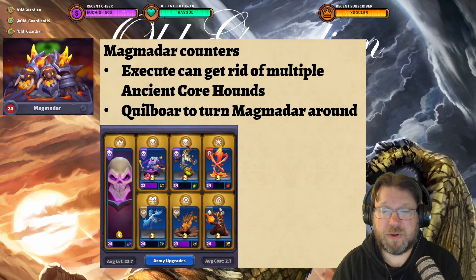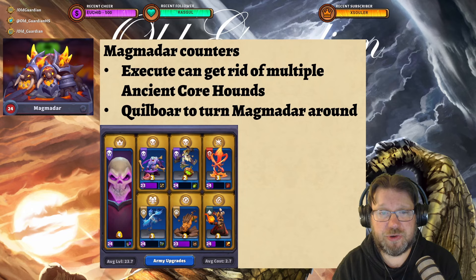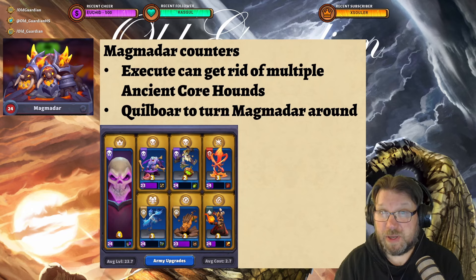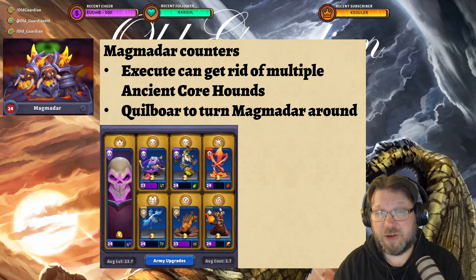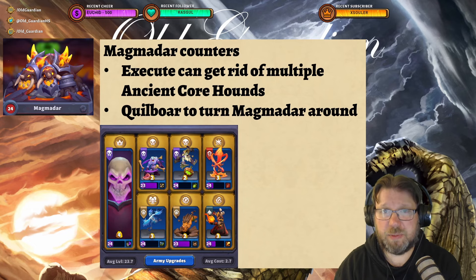As for how to counter Magmadar, Execute is an excellent spell in this map, because it can get rid of multiple Ancient Core Hounds. Core Hounds are not bosses — they're regular minis, so they take full Execute damage. Quilboar is another spectacular mini in this one, to pull Core Hounds together so they can be Executed more easily, and also to turn Magmadar around. Magmadar is like Immoltar in Dynamore — he has a cone-shaped elemental attack that deals quite a bit of damage. Use Quilboar to turn Magmadar around and your DPS can just come in.